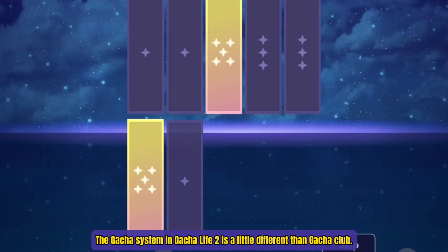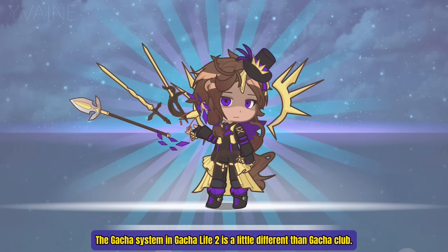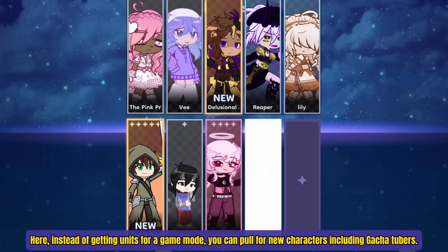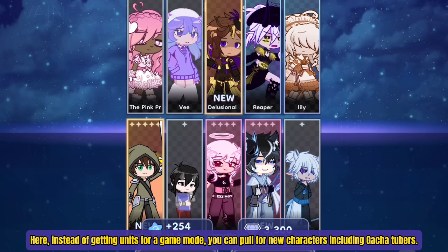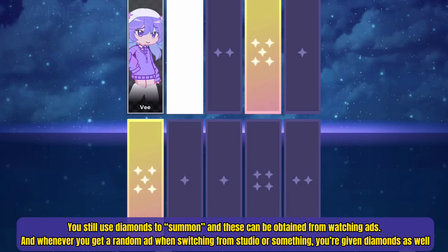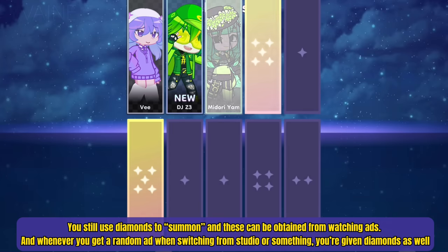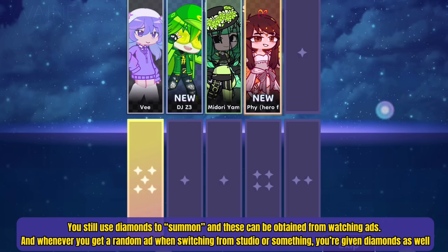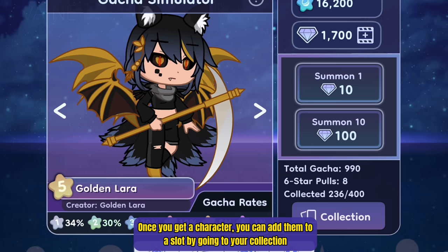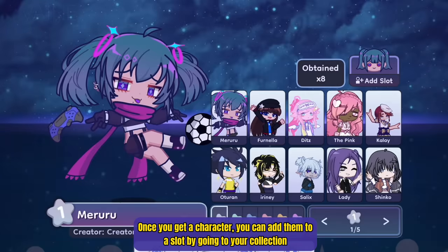The Gotcha system in Gotcha Life 2 is a little different than Gotcha Club. Here, instead of getting units for a game mode, you can pull for new characters including Gotcha YouTubers. You still use diamonds to summon, and these can be obtained from watching ads. Whenever you get a random ad from switching from the studio or something, you're given diamonds as well. Once you get a character, you can add them to a slot by going to your collection.